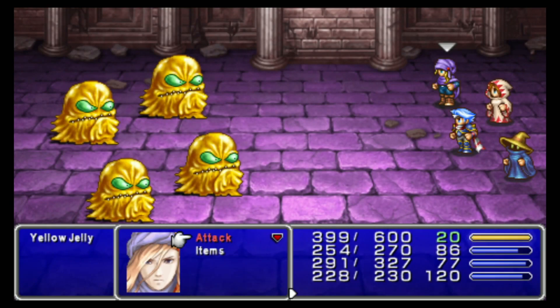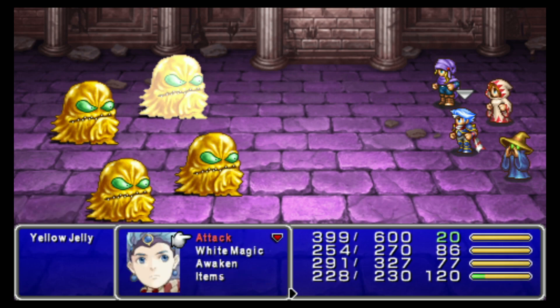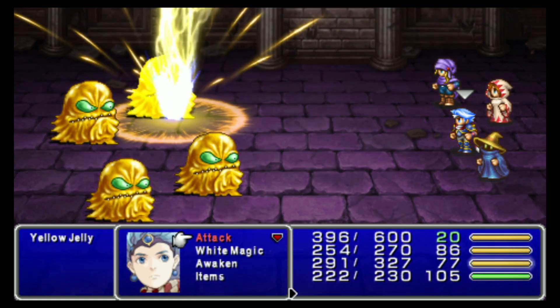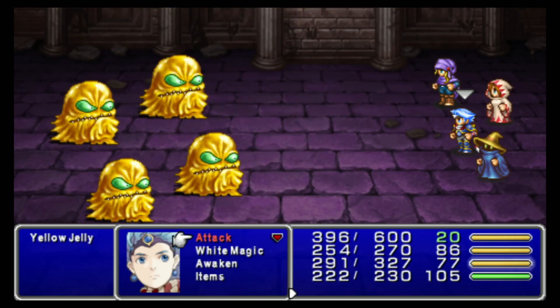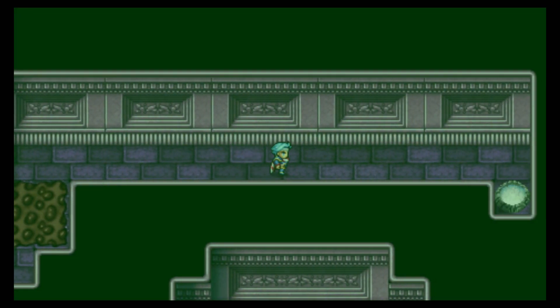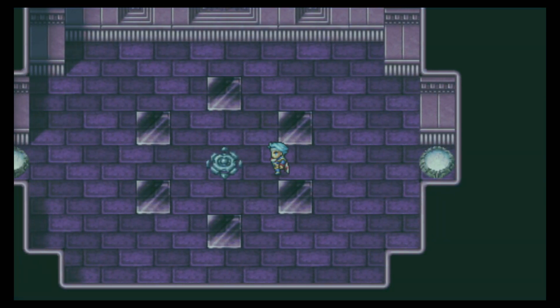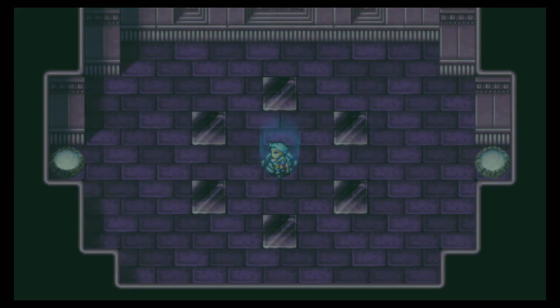Yellow jellies — they are weak to Thunder, so it's on Dara to do it. Obviously all the undead enemies are weak to fire. The only enemy of note that we haven't run into here is a Lilith. Just use Phyra on it by itself because it counters and it's annoying — it does status ailments, I think the charm thing to you. Just kill it in one hit.